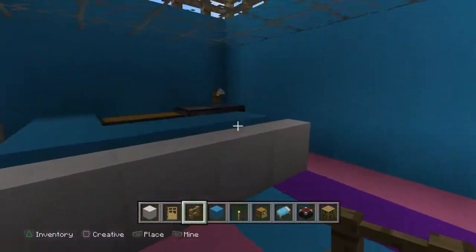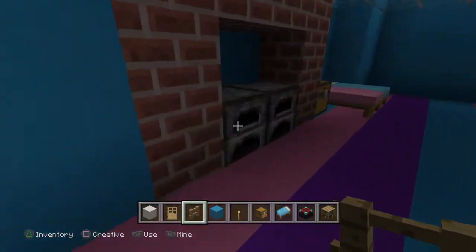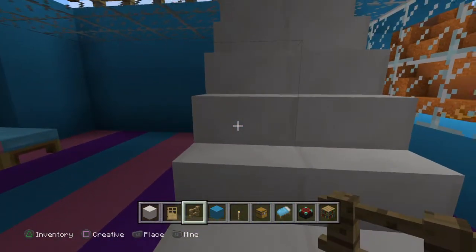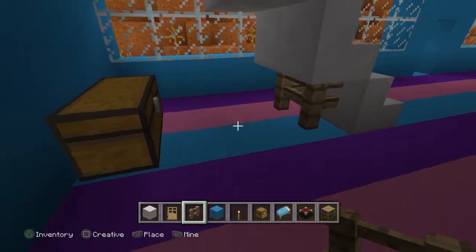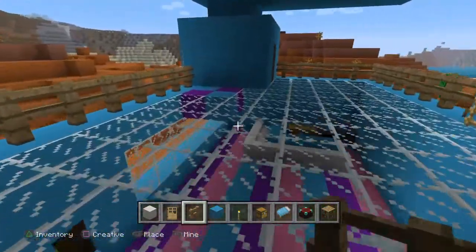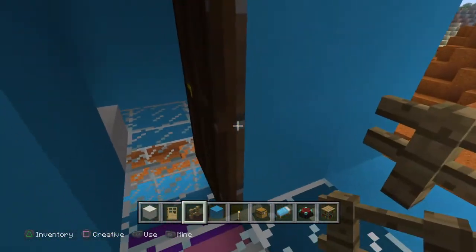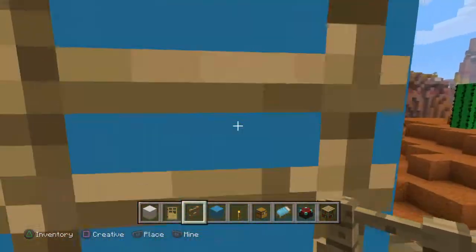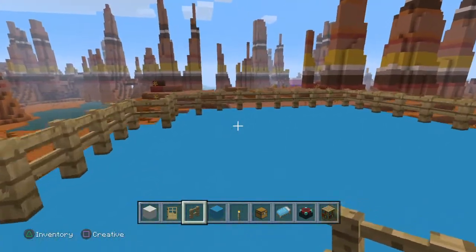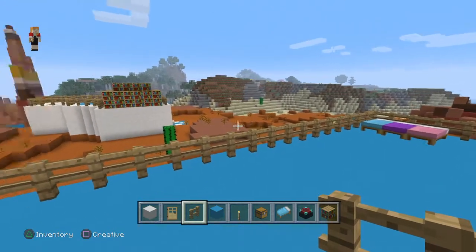That was my front yard. Here's my kitchen. Here's my fireplace. Here's my bedroom. Here's where my dogs go — I have no idea where my dog is though. Here's the bathroom. And then you go up here. I didn't build much except for the bed.